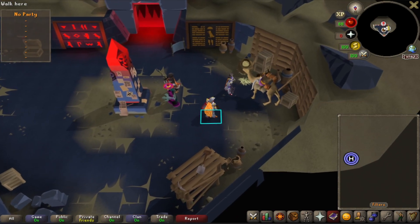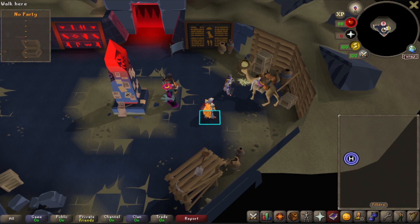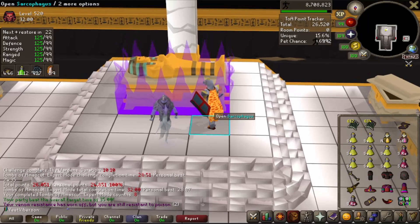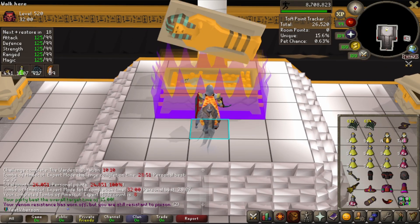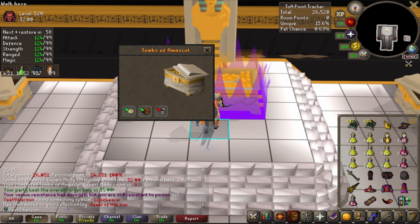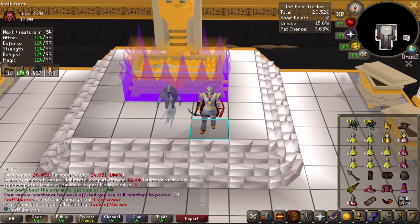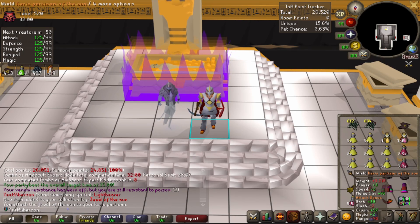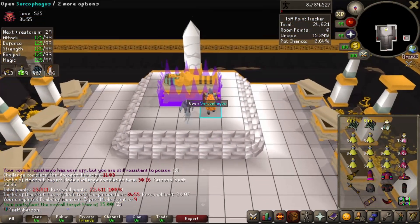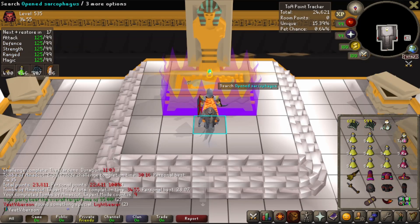I really just want to do TOA — I want to get the ward, the fang, the shadow, and maybe some Masori. Everything we can get there is an upgrade, so I'm just going to camp this for a while. Kill number eight — I'll take anything but a lightbearer. Oh, a yellow gem! This isn't a total waste — the yellow gem is awesome, like a full heal spec. Let's attach that to the Charis partisan; it'll fully heal you, which is really nice for panicking at the warden.